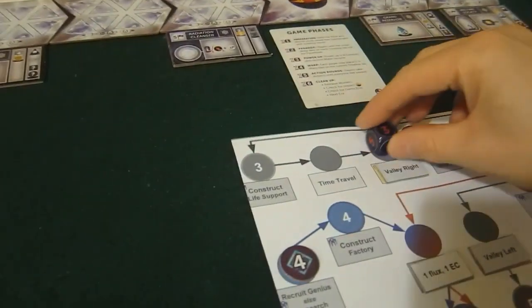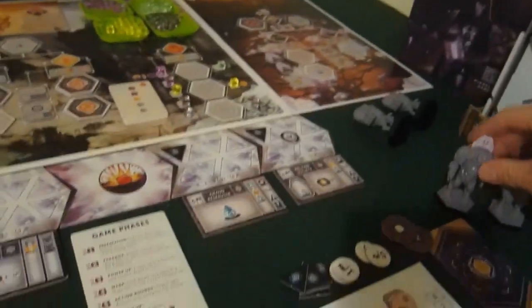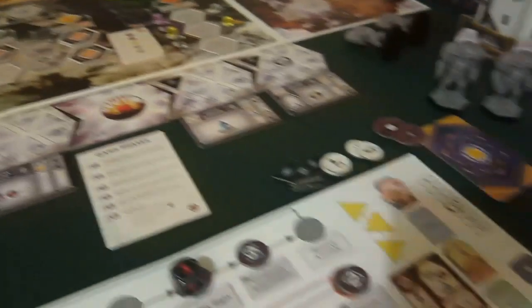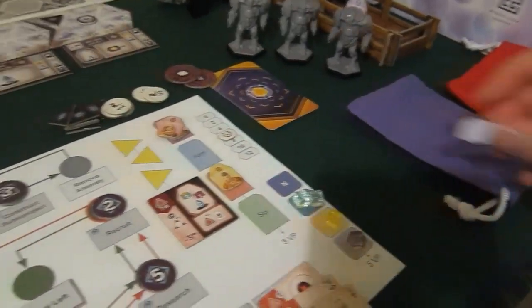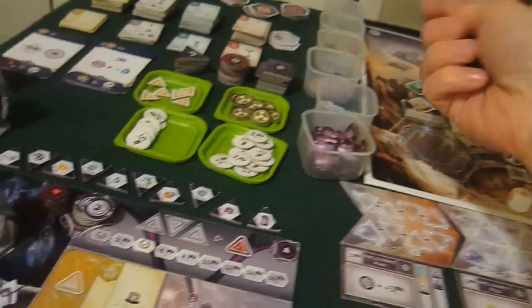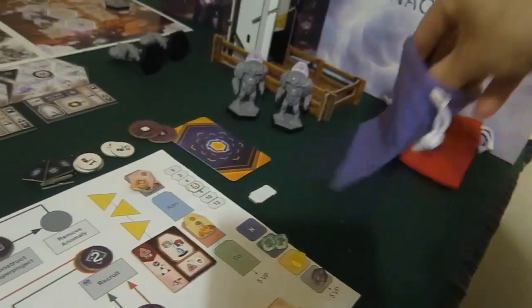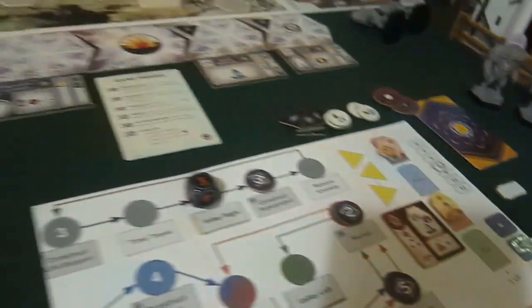He's going to do three: a value right. He might blink but he hasn't got any flux tokens here, but he still draws the blank. He's going to get all of that — two flux, two energy cores. Any energy cores that he's not going to use anyway, but he still gets them. That's his turn.